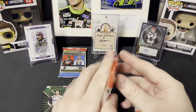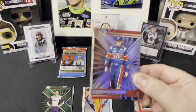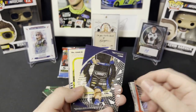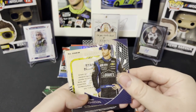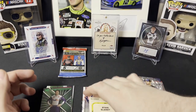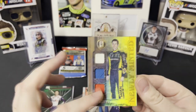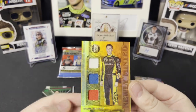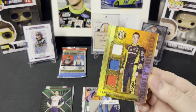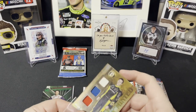Thick fourth pack — either a mem card or Spectra. We got Fad Moffitt XR, Jimmy Johnson Clear Vision, and our mem card is Ryan Blaney — newly minted — in three different colors! Base Ryan Blaney, Ryan Blaney, Ryan Blaney. Sweet PC card for me — awesome to get Ryan Blaney, let's go!